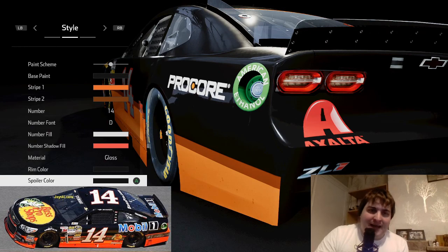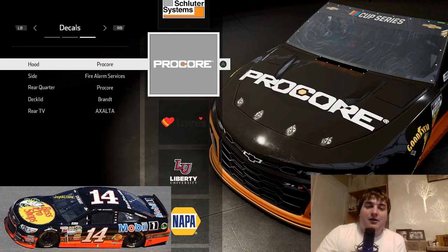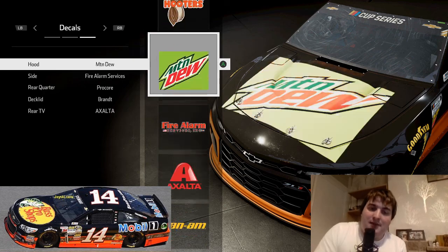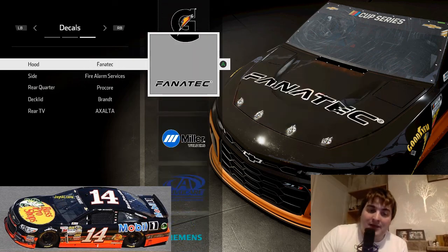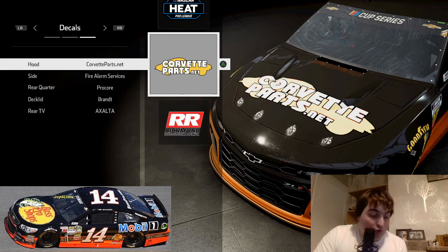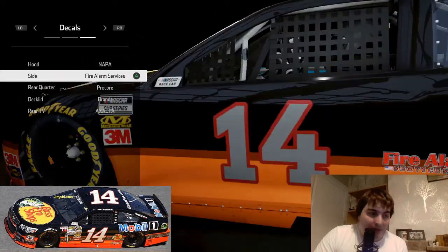Now we can look at the sponsorship to try and add a bit more character to this car. I think Bass Pro Shops for the logo on the front of the car — we need something big and yellow. I feel Nappa is going to be the best bet for that. Maybe Mechanics Wear, but I don't think that's going to quite work. Corvette Parts could also work, but I say Nappa will be the best bet.